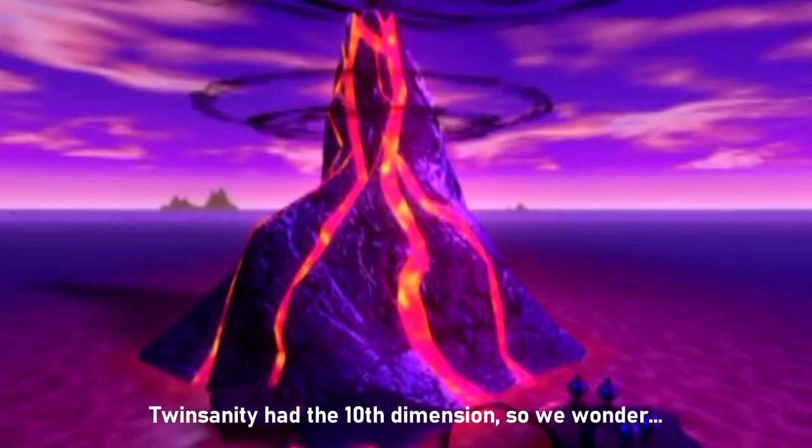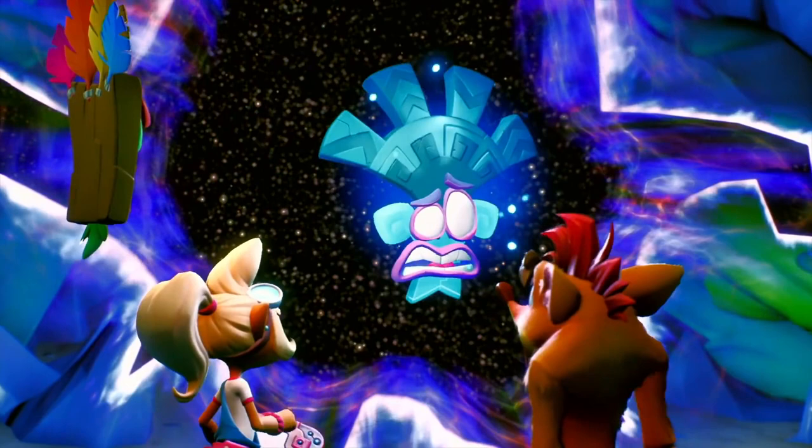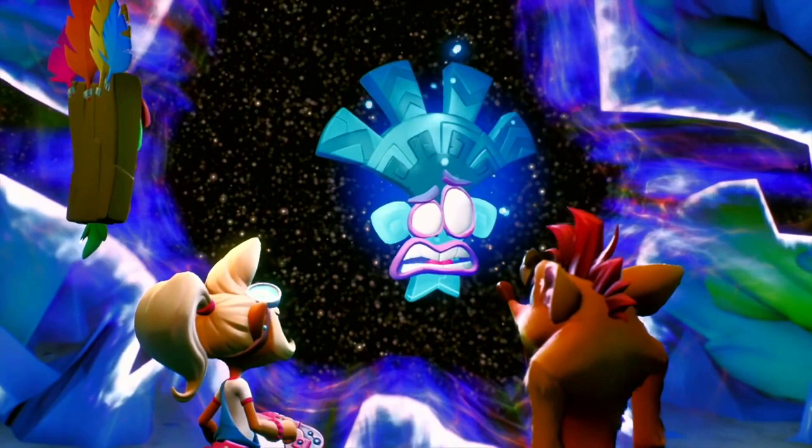There's a slight animated sequence here with Lani, Crash, Coco, and Aku Aku. I can't really tell their expressions because we see them from the back, but Lani does look worried as always. I feel like that's his personality — always paranoid about everything.